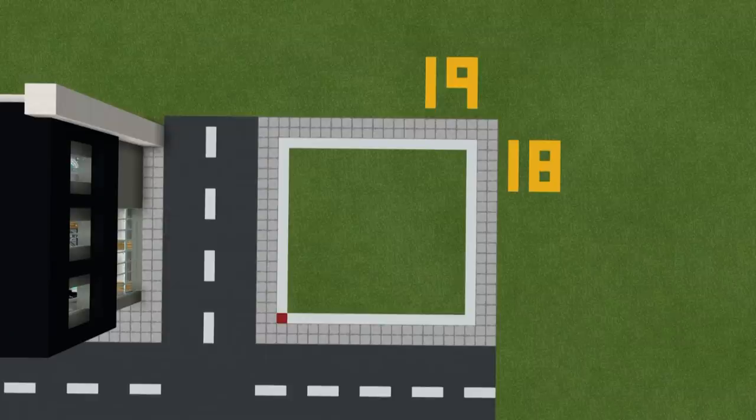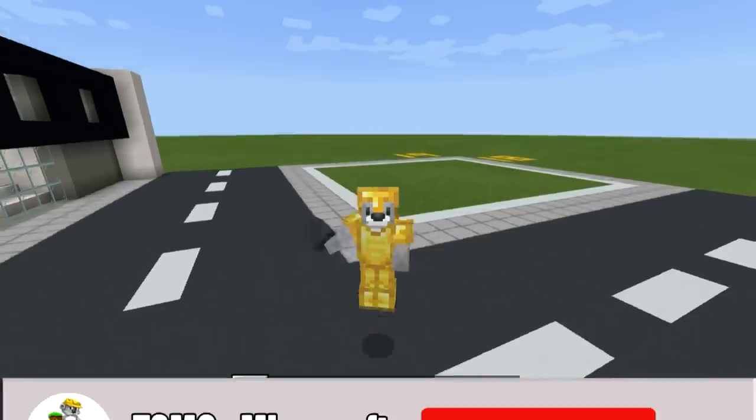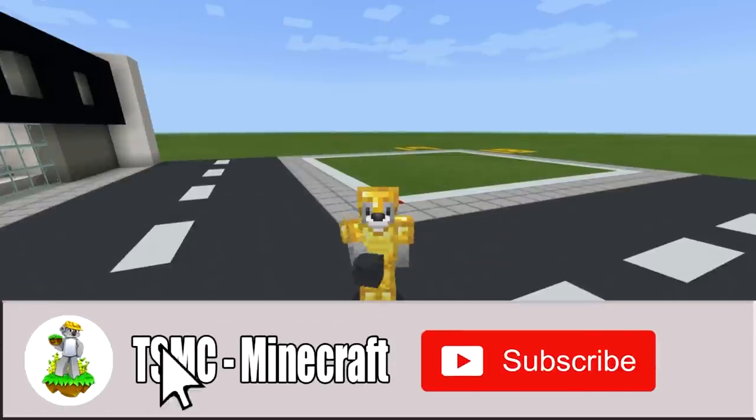This is the amount of space required to make your store: a 19 by 18 block area, as represented by the white concrete grid on the ground, which I would always recommend making if you are planning out your world — it can only help. Here are all of the materials that we will need throughout the build. Please do make sure that you have access to all those materials and enough of them as well. And now that we have all of that stuff, we can get started.